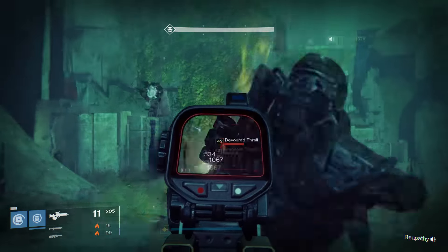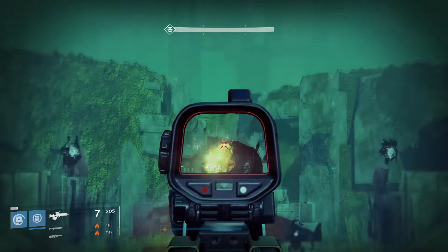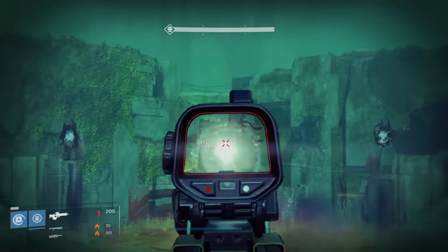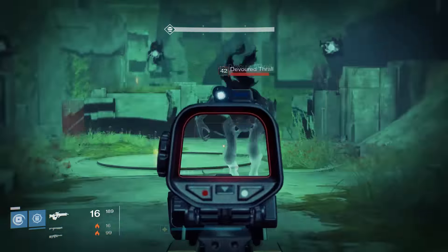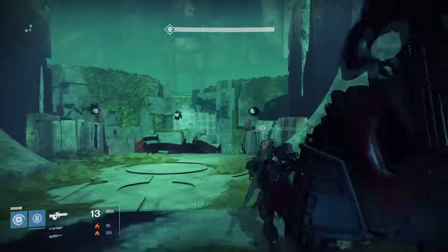Hello Guardians, Ms. Repethy here with a guide for this week's Nightfall and rewards that my fireteam and I got. This week's Nightfall is the Undying Mine, and the modifiers are Solar Burn, Catapult, Juggler, and Fresh Troops.